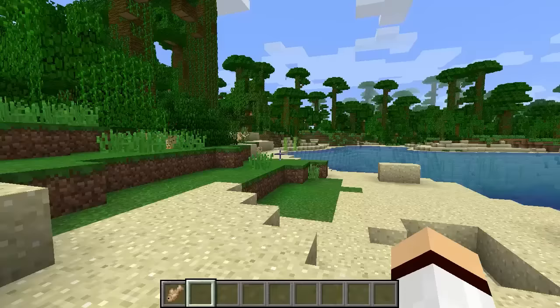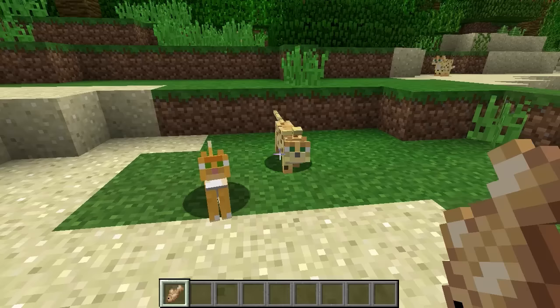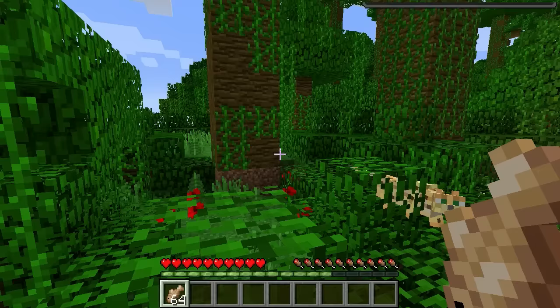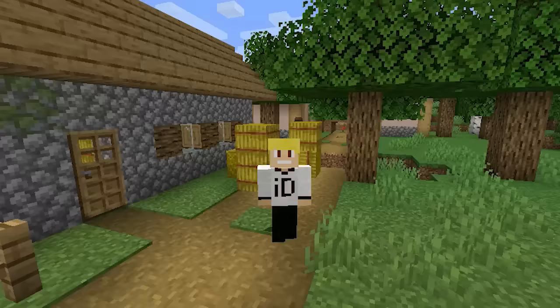An ocelot can be tamed and turned into a cat by slowly approaching it with an uncooked piece of fish. If they like you enough they will slowly approach you back and you'll be able to tame them. However if you make any sudden movements the ocelot will run away and your chances of taming it will be very low. If you successfully tame an ocelot into a cat you will receive one of three awesome looking cat skins.